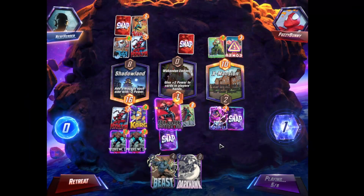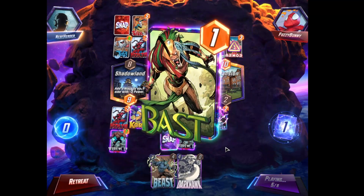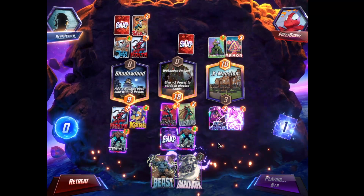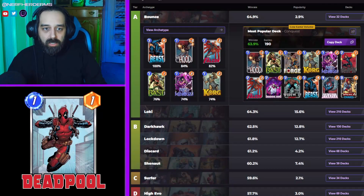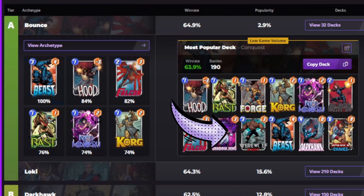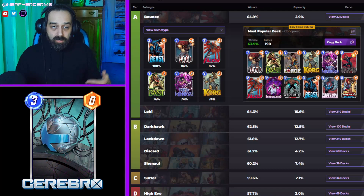It's really good against a wide range of decks, mostly because it disrupts and it puts out a ton of power. You can do tricky stuff with Priority via Falcon and Beast, getting all your stuff back in your hand. And of course, big ol' werewolves. The disruption in this deck comes from your Korg, Black Widow, and Shadow King.